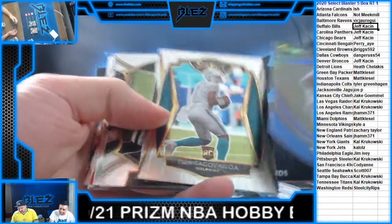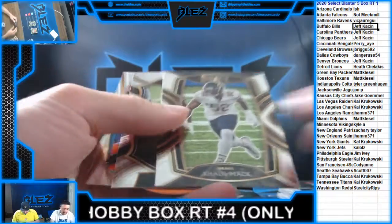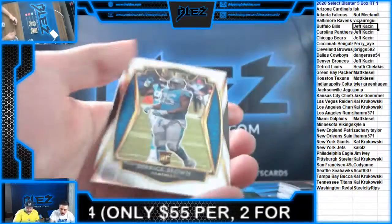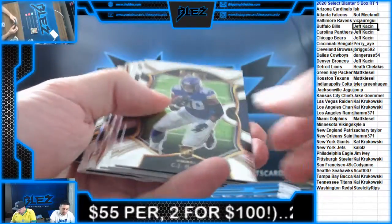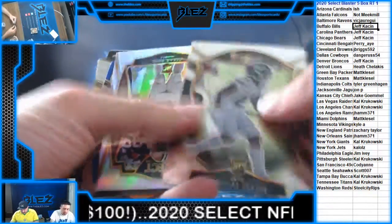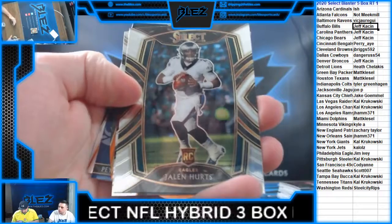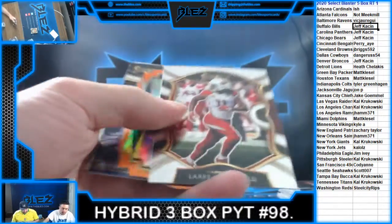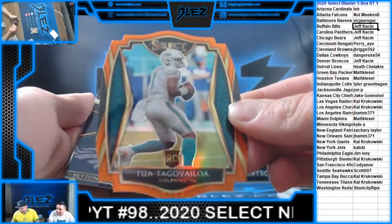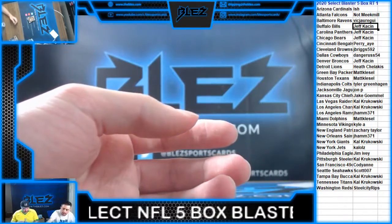Edwards! CEH! Dobbins! Duvernay! Moss Blue! Hammond Matos! There's Mahomes! There's a Ruiz! Wee Silver! Morgan! Another Hurts Rookie! No way! Tua Orange Die Cuts! This is crazy! Vaughn! This is insane! Last Blaster!